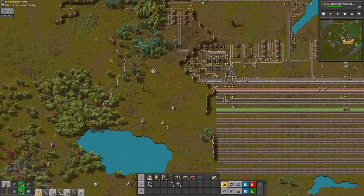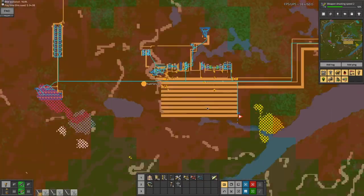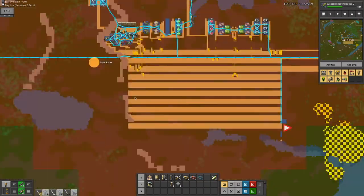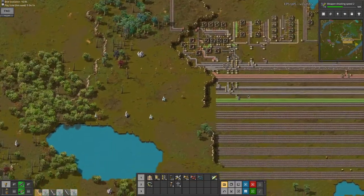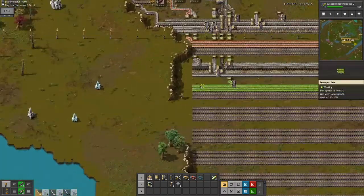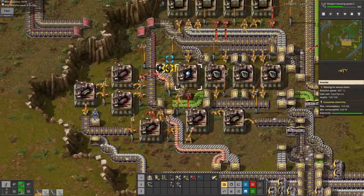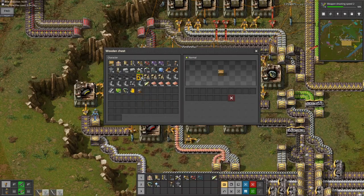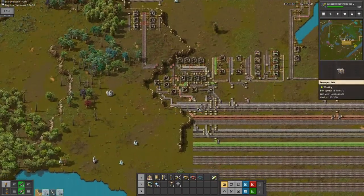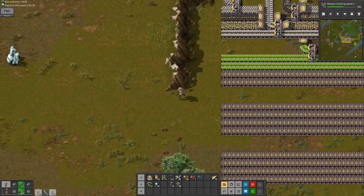Hi, SuperSprice here, back with another Factorio Plus Plus video, episode 15. I've done a bunch of stuff off-camera — I've actually completed the bus, there's a lot of lanes in the bus, and in that time I've got enough combat drones. 35, that's pretty decent, and I'm gonna put this in my hotbar because I'll be using this a lot in combat.